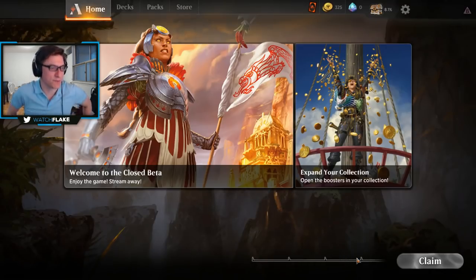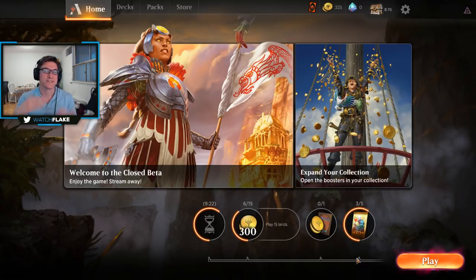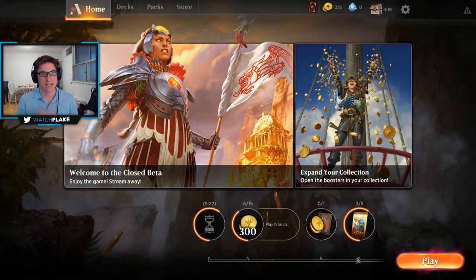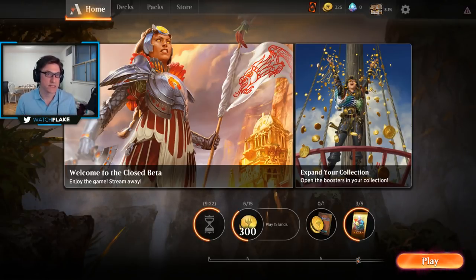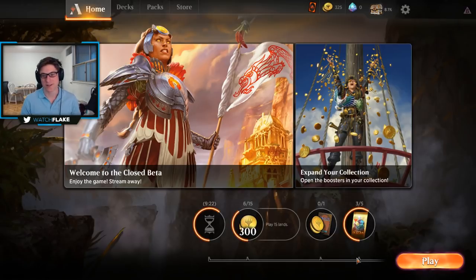A viewer clarifies that Explore gives a plus-one plus-one counter when revealing a non-land card. Now we know — everyone learns. That is the basics of Magic. Keep in mind: land cards, creature cards, instants, sorceries, enchantments. This walkthrough was hopefully helpful so you can start your own journey through Magic — learning cards, crafting decks. Don't be discouraged if you're getting stomped on; this game has 20 years of history behind it. Be patient, take your time, and you'll eventually get to that level.